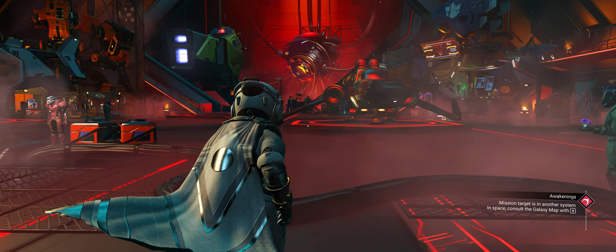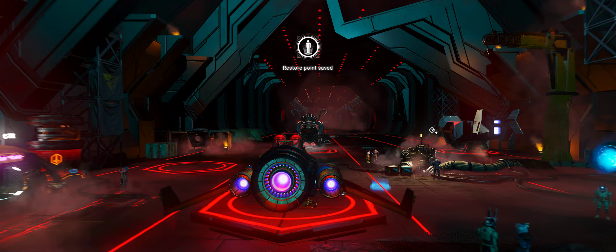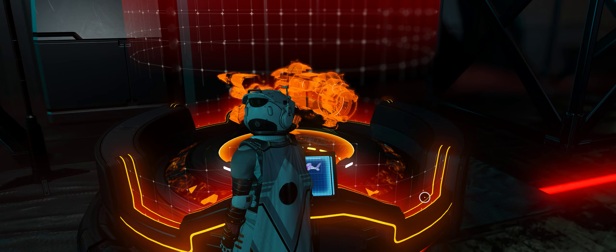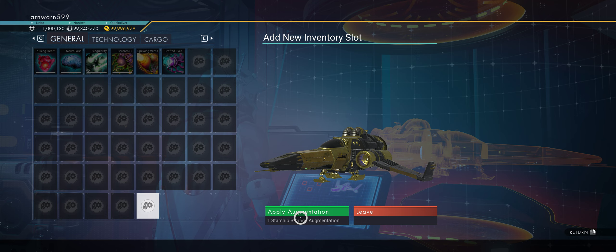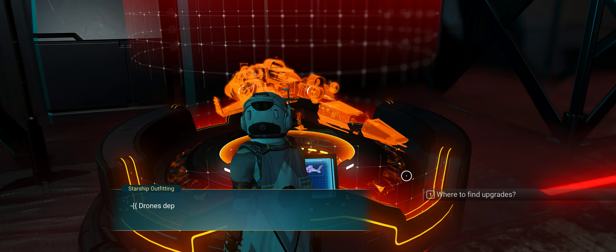Now I'll leave the living ship — which is still the living ship there — and come over to my Golden Phoenix. Now I walk in there. There you have it, we have a god tier ship. I then come over here, upgrade this starship with fly augmentations. All right, I think that's all of them.